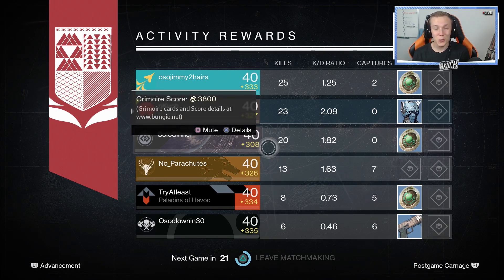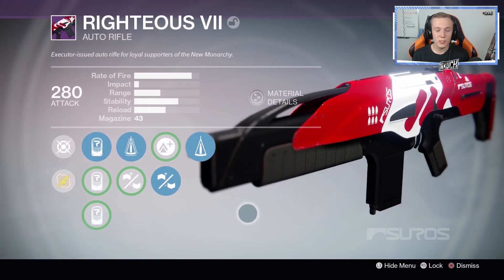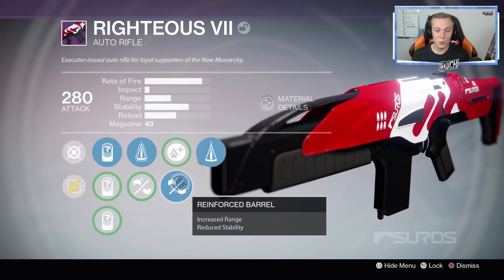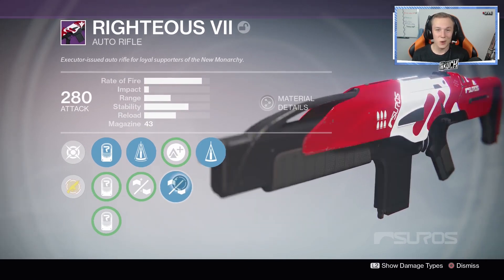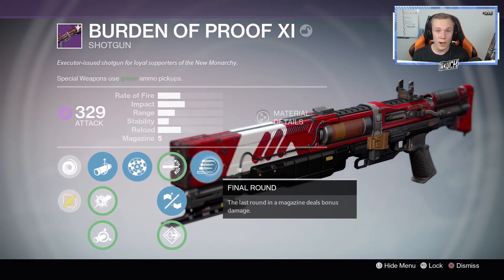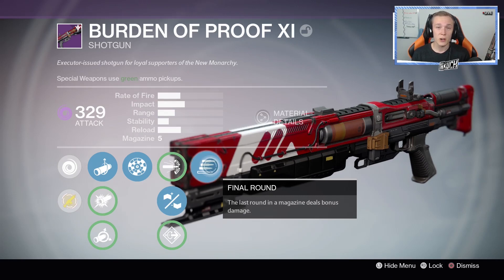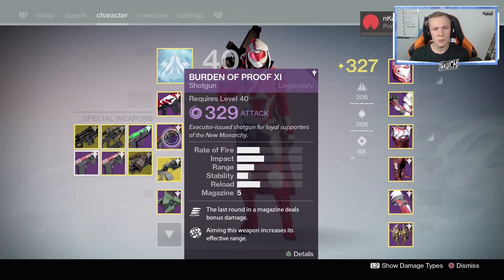Let me back out one more time and show you exactly what weapon you should never buy from New Monarchy — that is the auto rifle, The Righteous. Don't buy it. Perfect balance, counterbalance, reinforced barrel — solid perks, but a bad weapon. And then the shotgun I was using, in case any of you guys were wondering, it was a Burden of Proof with rangefinder, rifled barrel, and final round. Pretty good shotgun — I was actually very surprised because usually fast rate of fire shotguns aren't very good, but this thing is an A-plus in my opinion.